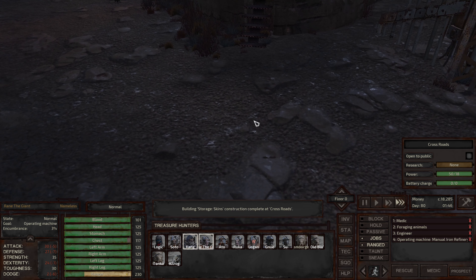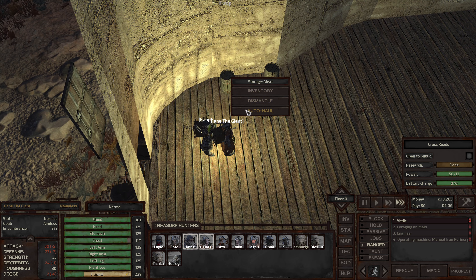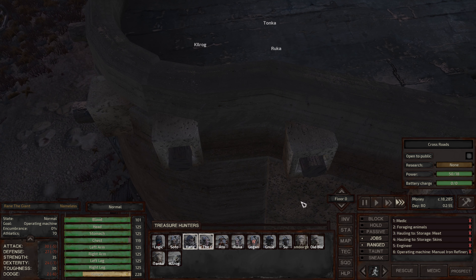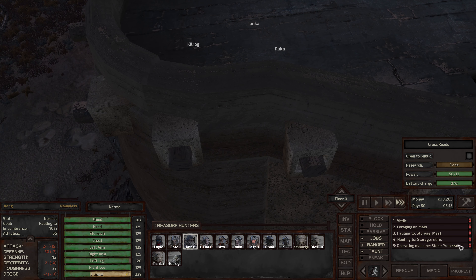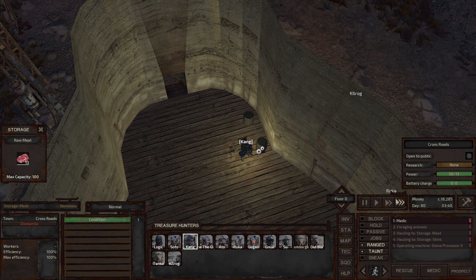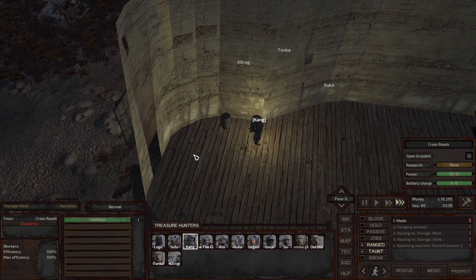Now Kang and Rain the Giant: jobs off, coming to building, and auto-haul. So they're going to auto-haul meat and skins, and I'm just going to move that down in the list. Stone processor is going to be last on all the jobs I add to Kang and Rain the Giant. We got six animal skins and 13 pieces of raw meat from those goats. Excellent.